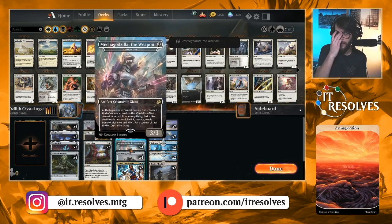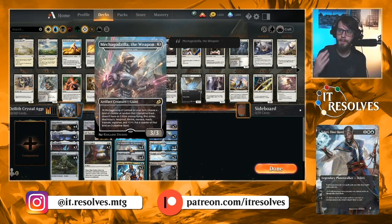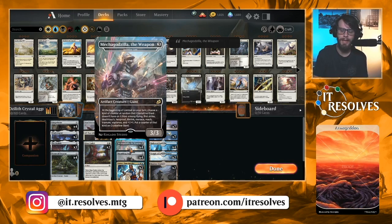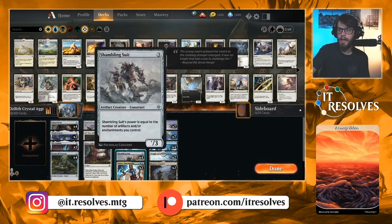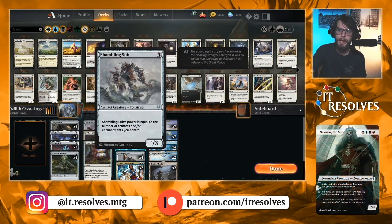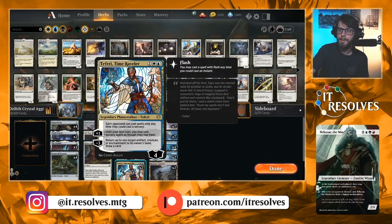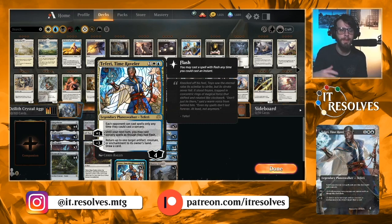Crystalline Giant: at the beginning of combat on your turn, you choose a counter at random that the Giant does not already have — that can be Flying, First Strike, Deathtouch, Hexproof, Lifelink, Menace, Reach, Trample, Vigilance, or a plus-one/plus-one counter. Shambling Suit is very, very good — similar to All That Glitters but only for the power side. Our whole deck is artifacts, so it'll be a very strong threat. We also have two Teferi to bounce things, draw us extra cards, and keep us in the game.